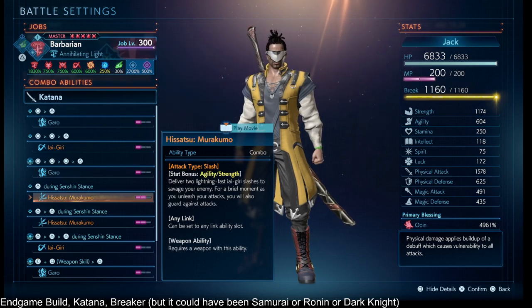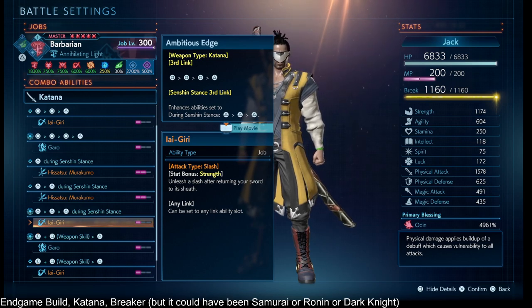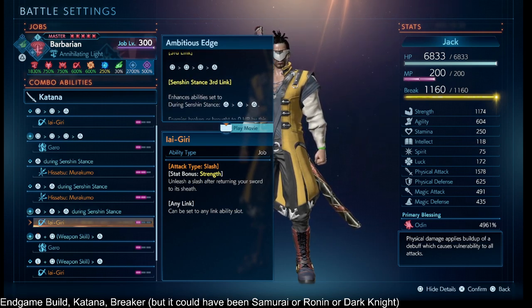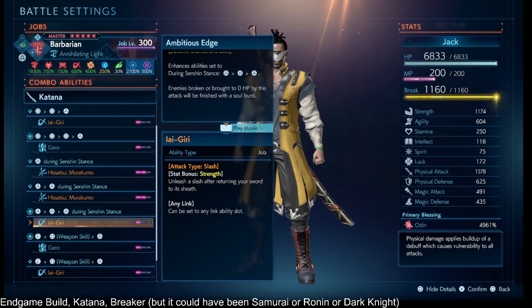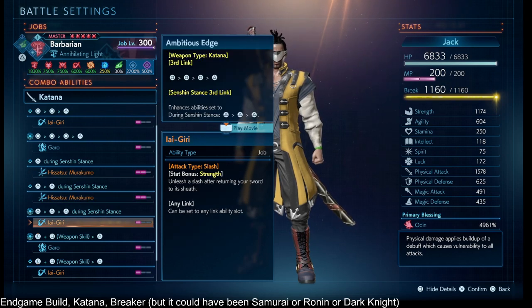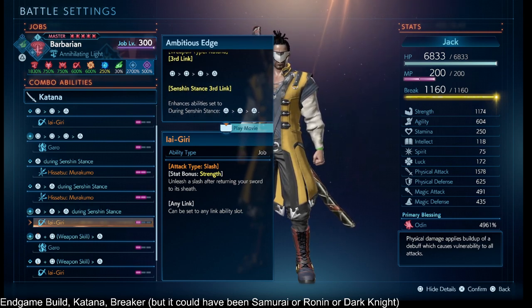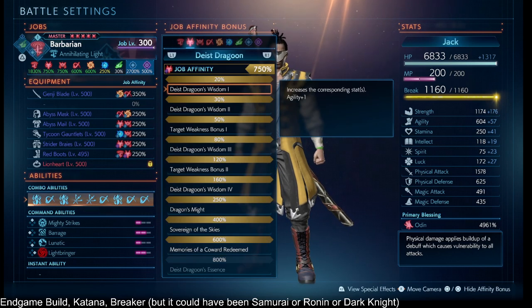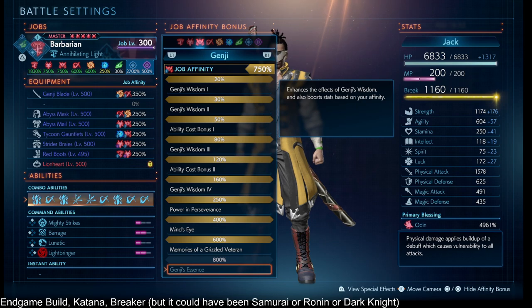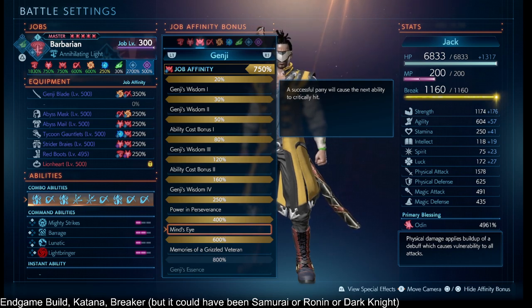With Sentient Stance, you don't actually have to hit the enemy, and you don't have to do a normal attack either. You can just do your three moves, and on that third move you'll trigger Ambitious Edge, which then triggers all the parry buffs and all the parry MP recovery, letting you keep going as long as you had enough MP to reach that step.